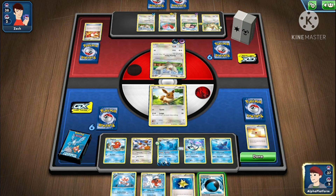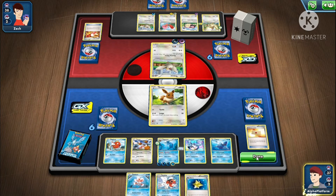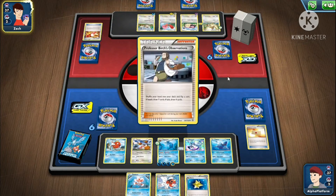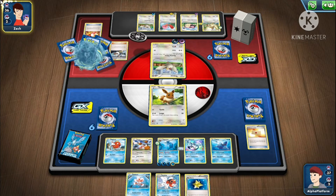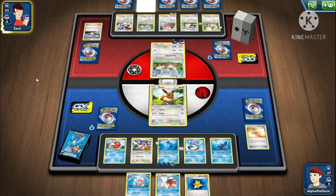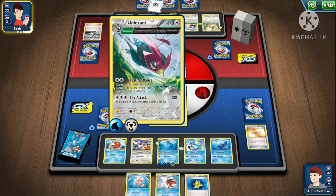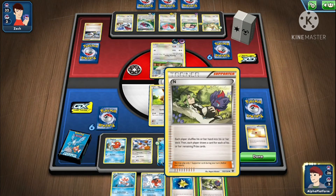We can't attach it to anything else, so we just attach it to the Eevee. We just need a basic Water energy. They're gonna flip tails — okay, they flip heads. We can see it. They could evolve twice because of its ability — you can play this card from whatever. Now that's a good one.